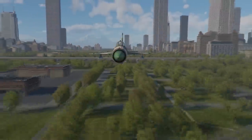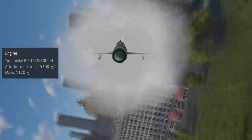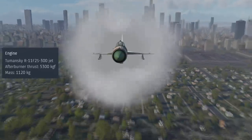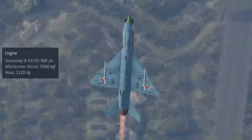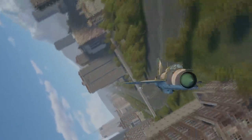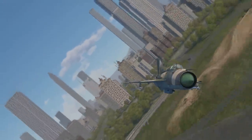Starting with the engine and flight characteristics: the MiG-21 PFM is powered by the Tumansky R-11 afterburning engine with an afterburning power output of 5,300 kilograms of thrust. This engine is essentially a slight upgrade over the engine powering the MiG-21 F-13. This decent engine gives you a respectable 145 meters per second climb rate with clean wings, and when carrying two anti-aircraft missiles you still have a respectable 131 meters per second.